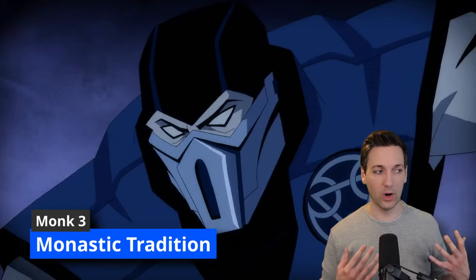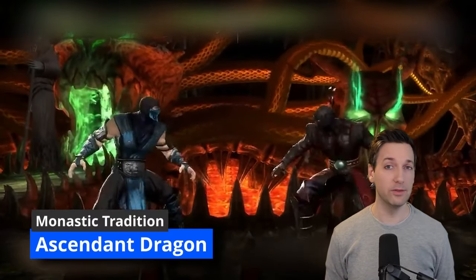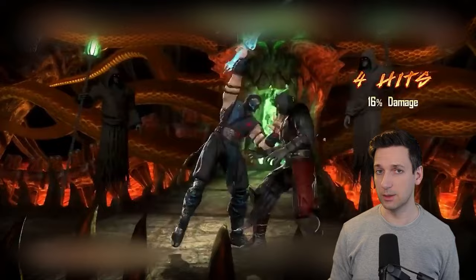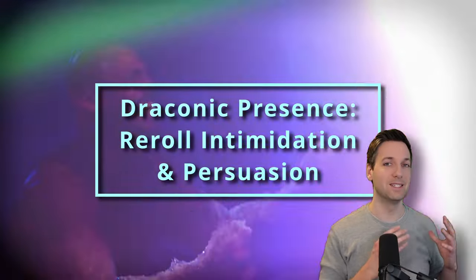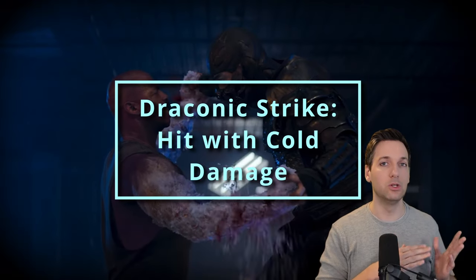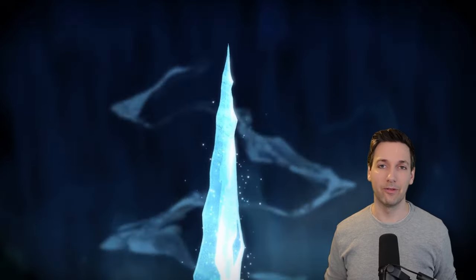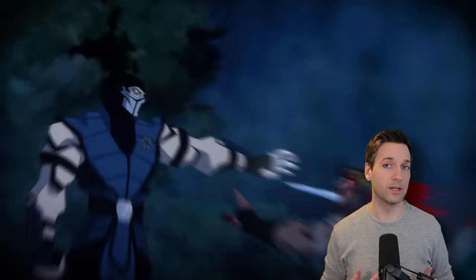Also at third level of Monk you get to choose what kind of Monk you want to be. You are an ice ninja, so let's lean into that by choosing the Way of the Ascendant Dragon. This immediately gives you the feature Draconic Disciple, which has three unique features: Draconic Presence, which lets you re-roll any Intimidation or Persuasion check if you happen to fail; Draconic Strikes, which lets you change the damage of your unarmed attacks to an element — acid, cold, lightning, fire, or poison; and Tongue of Dragon, so you learn to speak Draconic.